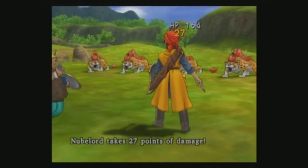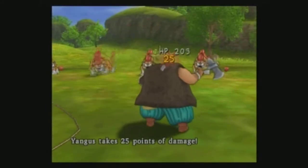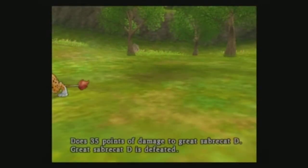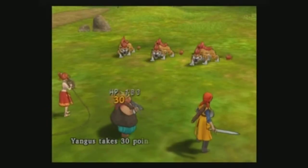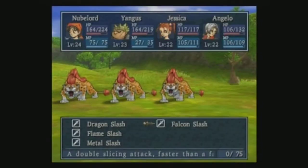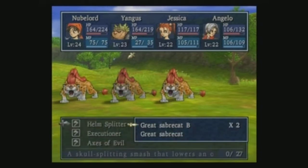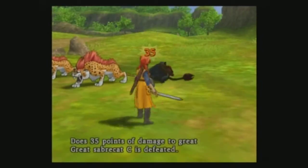I think she's dead - or just at least one down. Crap, Jessica. Okay, there we go. Yangus, we can kill him. Okay. Helm splitter - and we should kill that. Yeah.